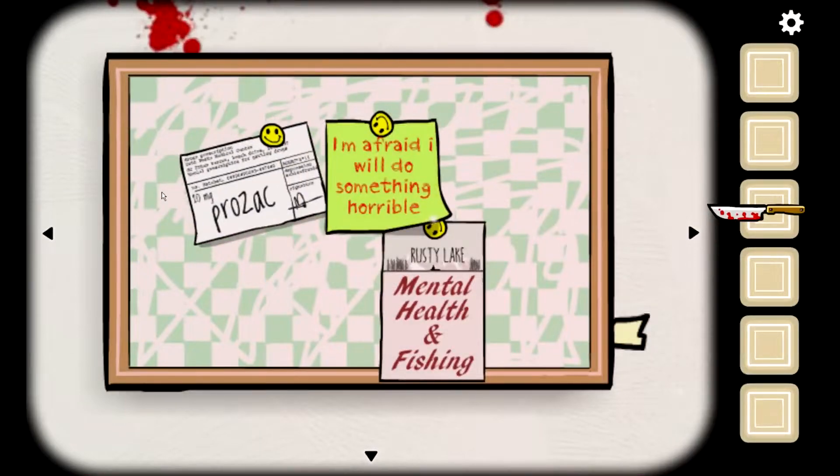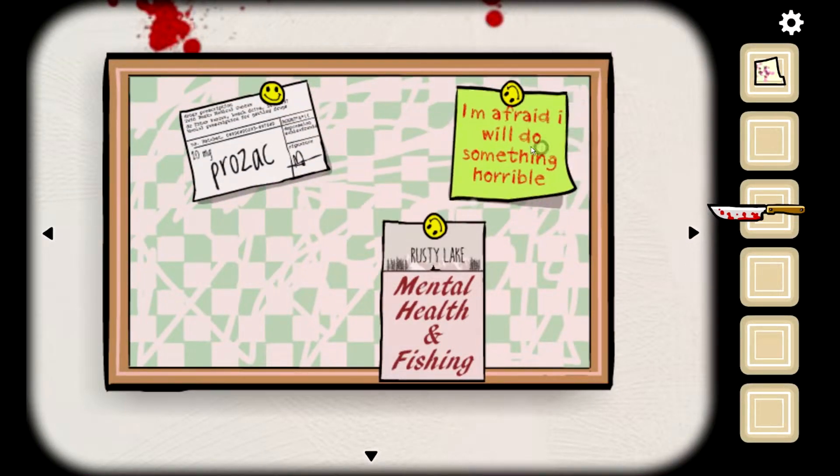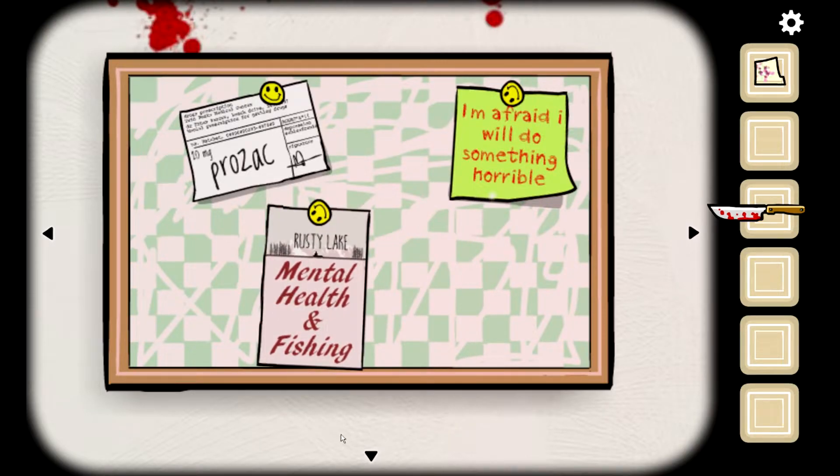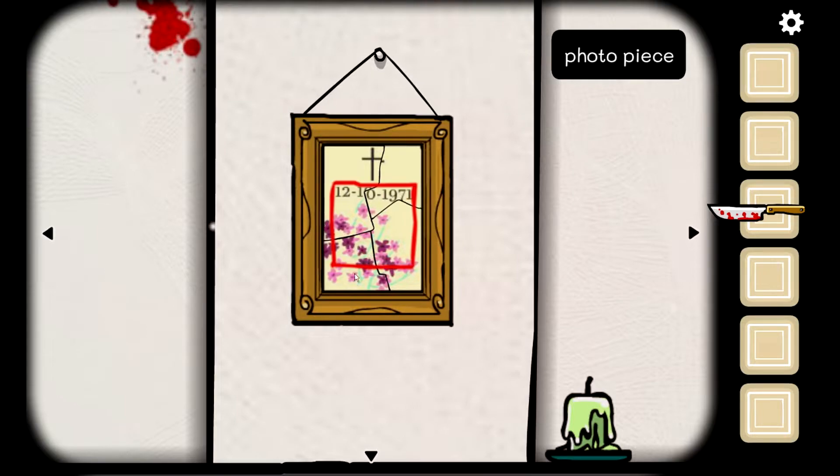Can we look here — there it is! 'Prozac: I'm afraid I will do something horrible.' And then we have the Rusty Lake logo. We have all of our pieces.